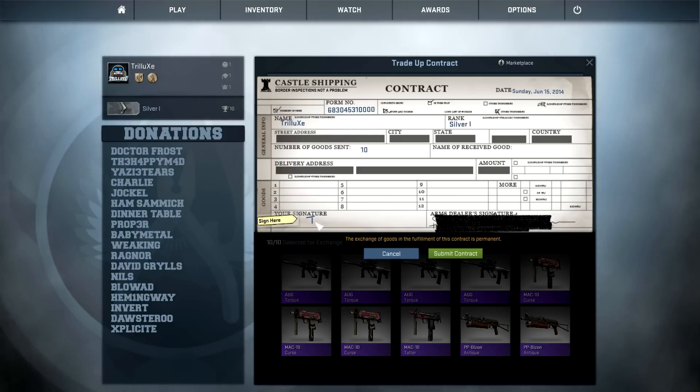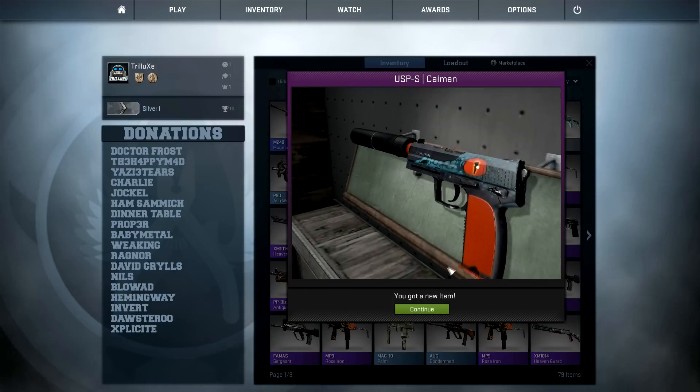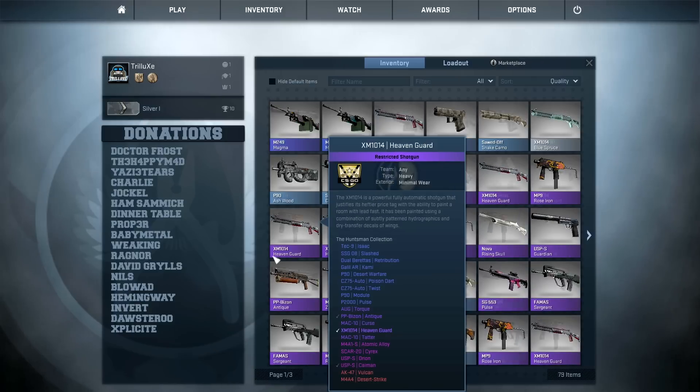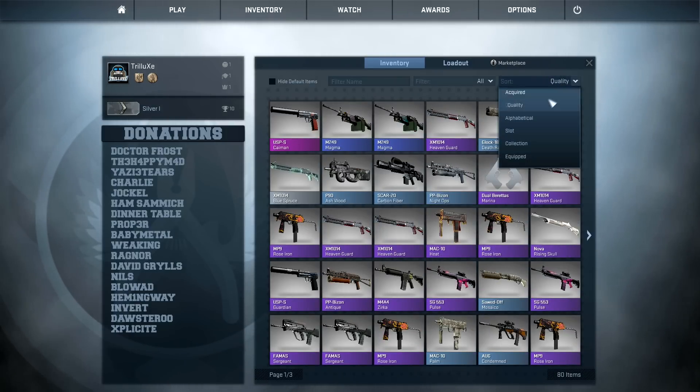I'll add my signature to this — not that easy with a mouse, but the E looks kind of bad. Come on, I think any USPS would be pretty good right there. Oh sweet, I got the USPS Cayman! And I already thought — if I sell both of my USPS Caymans, I think both of these are like nine dollars on the market.